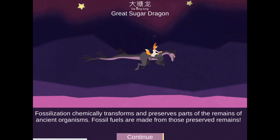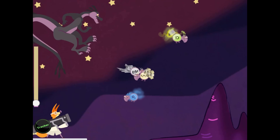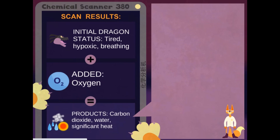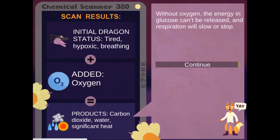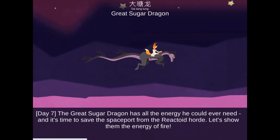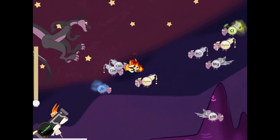Planet Reactron is under attack by the genetically engineered Reactroids. Dr. Cornelia Fox has asked her friend, the Great Sugar Dragon, to help her save the planet. Your goal is to help feed the dragon by clicking the correct answer to questions asked and by shooting the correct Reactroid to feed the dragon.